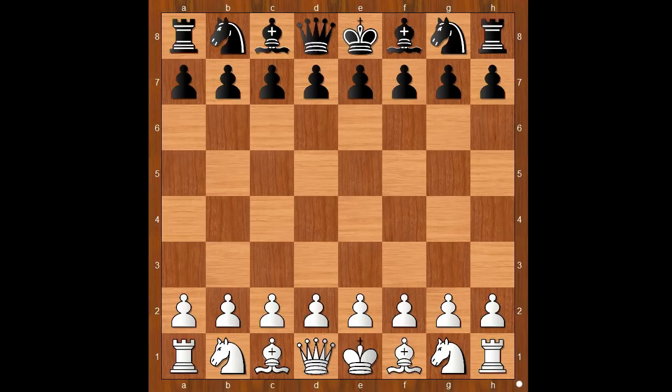Aron Nimzovich had the white pieces and he started with e4. Karl Schlechter played c5, the Sicilian Defense, and now c3. This move remains popular even in the 21st century — the Alapin variation.